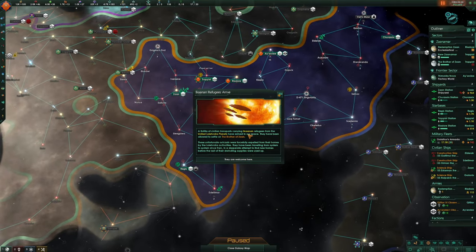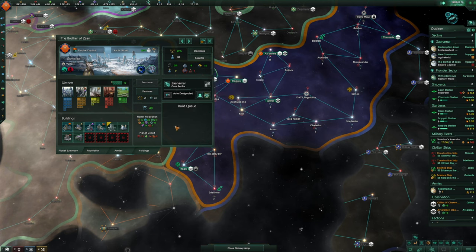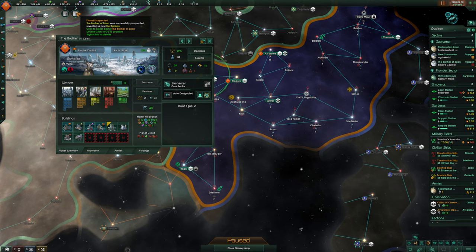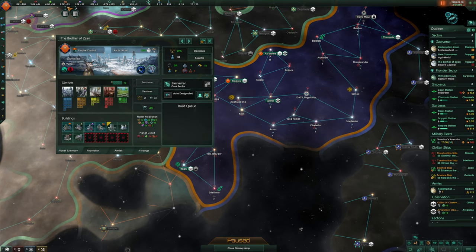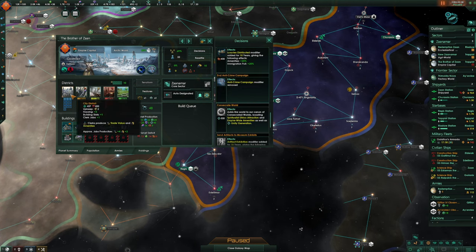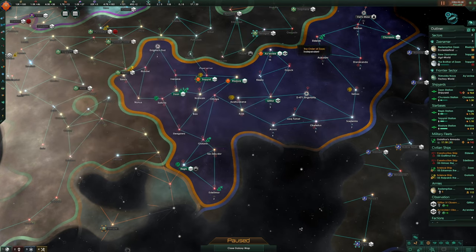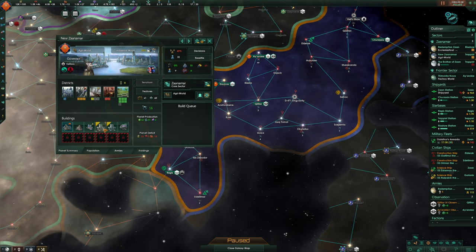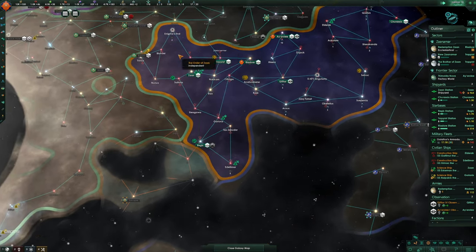More refugees from Aikanaan — they always land on the Brother of Zahn. Two unemployment, we need one more available job. Planetary prospecting revealed new hot springs. We're making quite a lot of everything really. Consumer goods are still a problem so we'll build some more of that. Planetary prospecting also gave rugged woods — fine, but we need some upkeep on that.